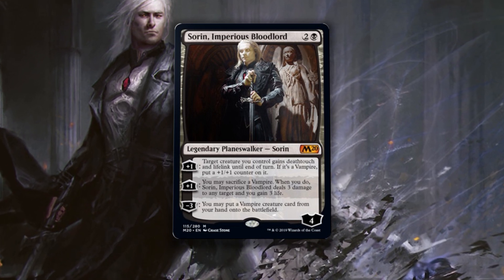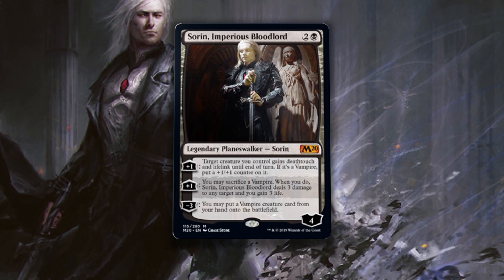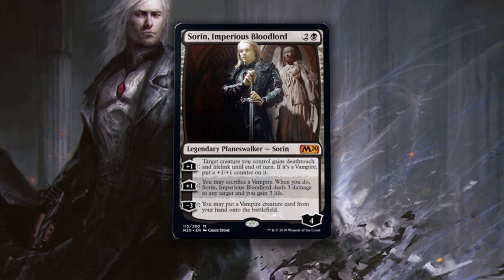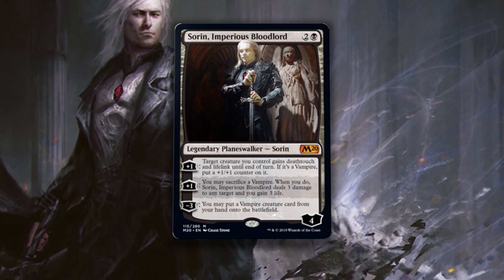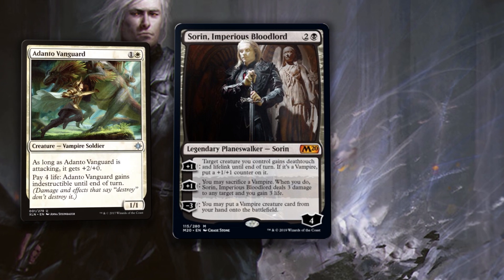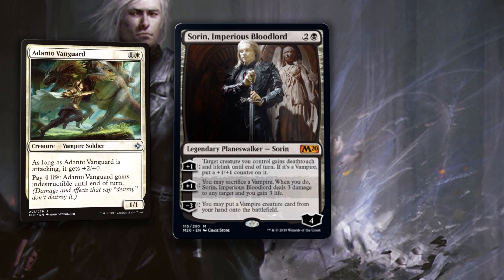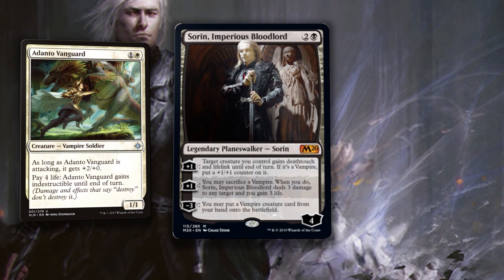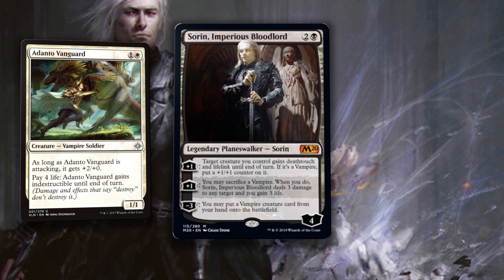Mono-black Sorin is back — we haven't seen this in a long time, and I absolutely adore this design. Talk about a tribal leader. Sorin's coming with a lot of vampire pride this time around, two different ways to gain loyalty right off the bat. The first ability has a ton of potential — my first thought was Adanto Vanguard into Sorin. He plus 1's the Vanguard, gives it lifelink and a plus 1/plus 1 counter on it. It inevitably pays life to stay alive, but that doesn't matter thanks to lifelink. Brutal combo right there.